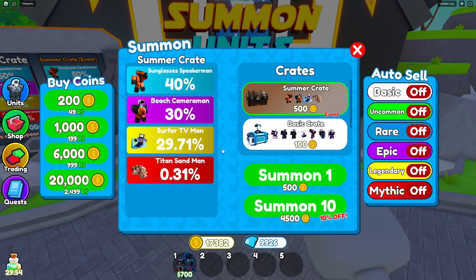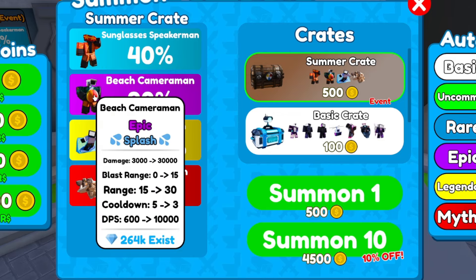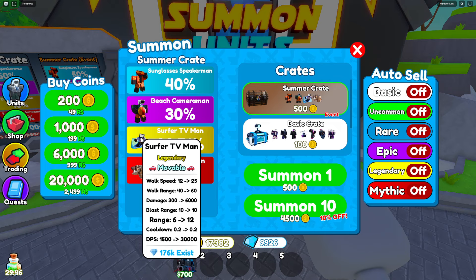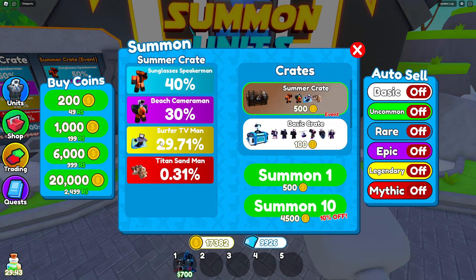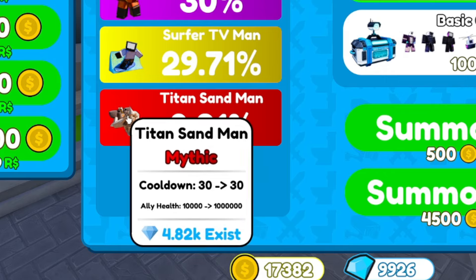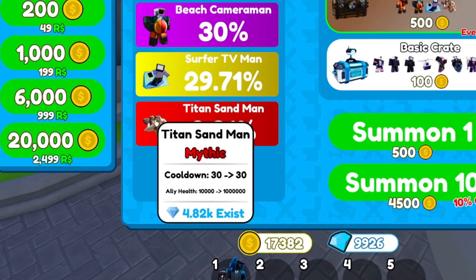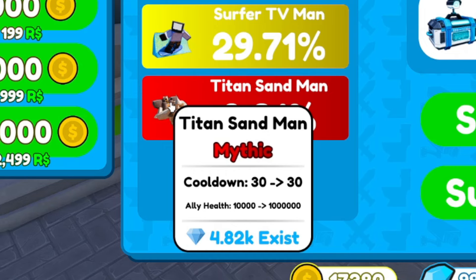Here we go - summer crate! Sunglasses Speakerman: 1,600 DPS. Beach Cameraman: 10k DPS. And 30,000 DPS for the legendary - oh my god! 29% chance for the legendary, and a 0.3% chance to get a Titan Sandman. Ally health is 10,000 HP.